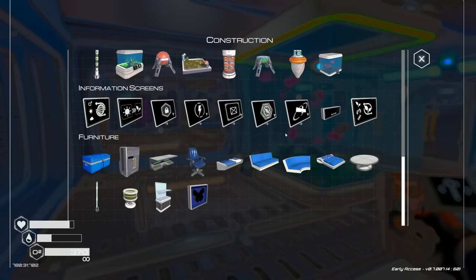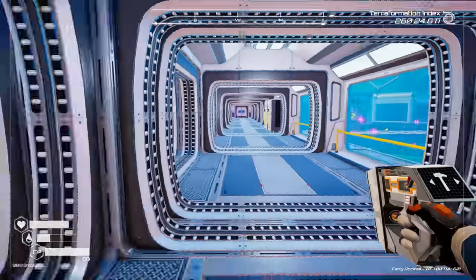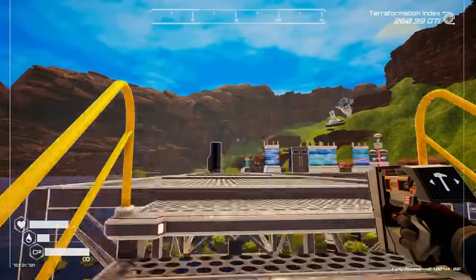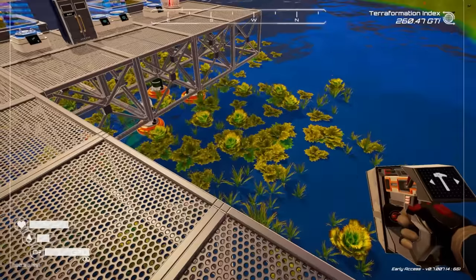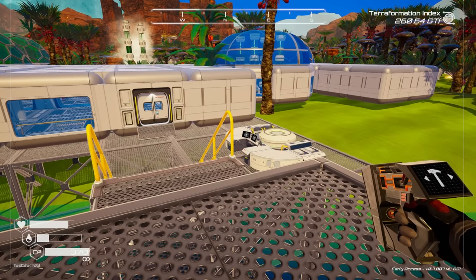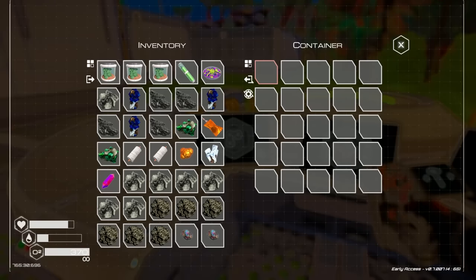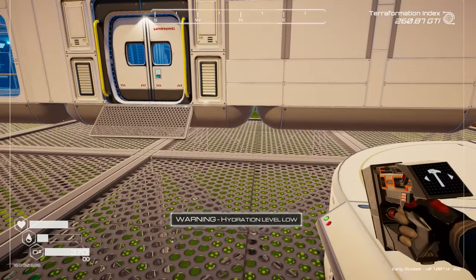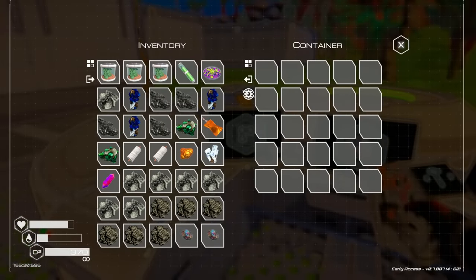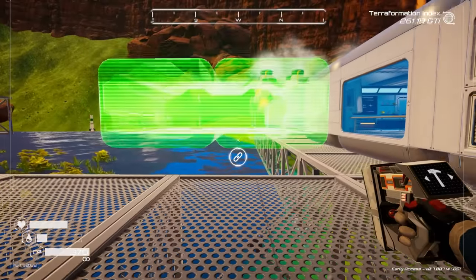We're going to need a bigger room - this is not going to work. Let's go with a big living compartment: three iron, three titanium, two... You have no idea how excited I am about these aquariums. I'm actually thinking about extending this part of our base. I need to move my drone hub though, and I'm not sure how that works - would I have to take my drones out?